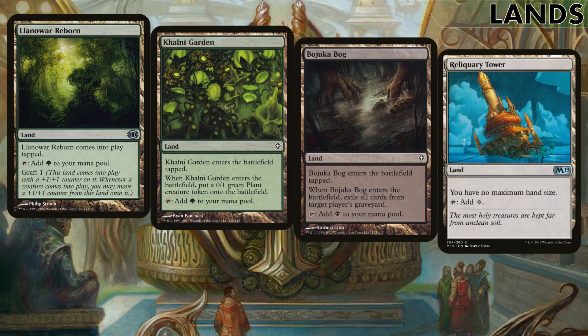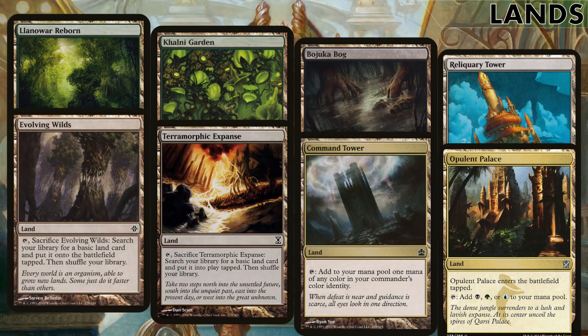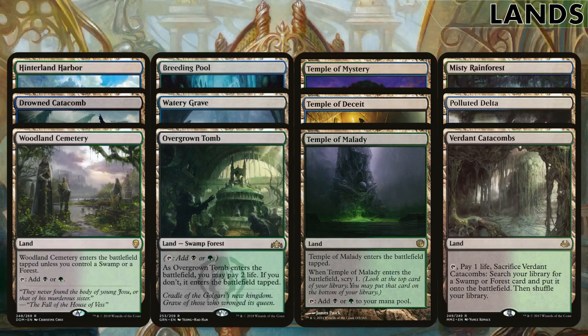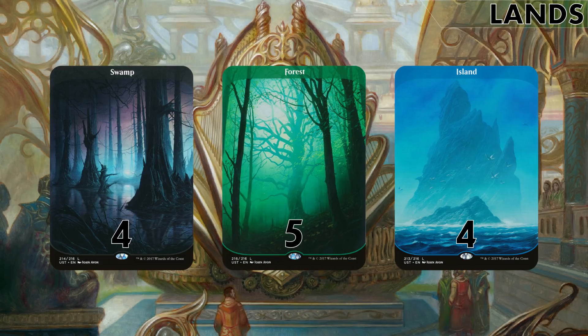Now for the lands. Llanowar Reborn and Khalni Garden can be abused by the commander — two graft counters on Llanowar Reborn or two plant tokens with the Garden. Bojuka Bog lets you remove two opponents' graveyards in one go. Reliquary Tower is a must-have because we can draw quite a few cards. Evolving Wilds and Terramorphic Expanse are here for Landfall triggers and help thin the deck. Command Tower and Opulent Palace offer our three colours. For multi-colour lands we've got our three buddy lands, three shock lands, and three fetch lands. We also run three temples because on entry they scry one — so you scry one, then scry one again. For basics: four swamps, five forests, and four islands.